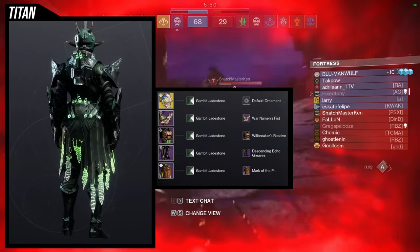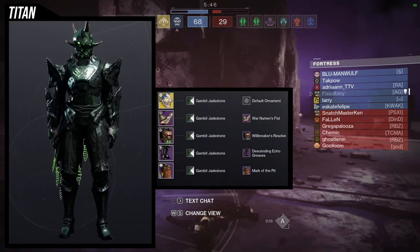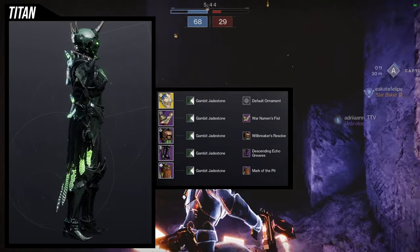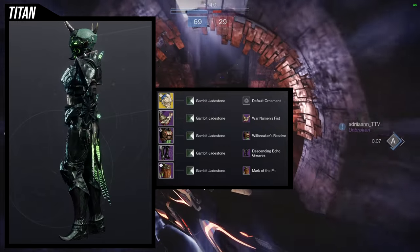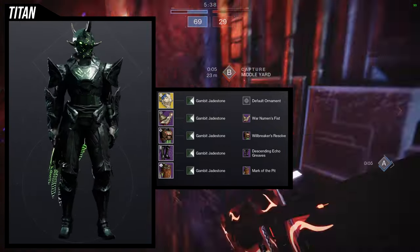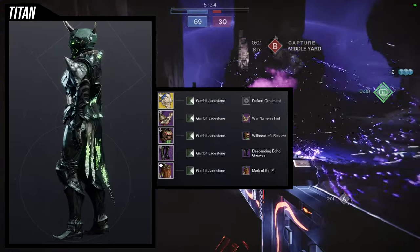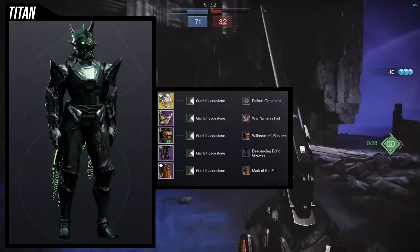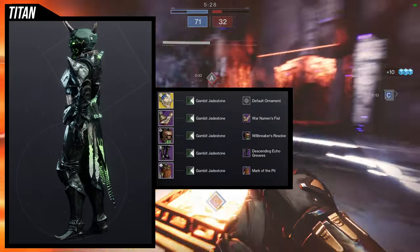For the shader, we're going with Gambit Jadestone because the chest piece, which is Willbreaker's Resolve, has a green glow that doesn't change color. Same thing with the Mark of the Pit — it doesn't change color. So I figured I'd just lean into that green. For the arms, we're using War Newman's Fist, and for the boots, Descending Echo Greaves. This is a really cool set — basically like a bug knight warrior type thing.